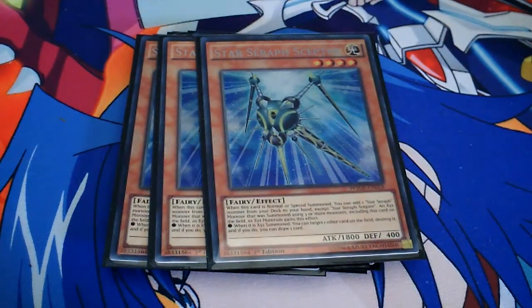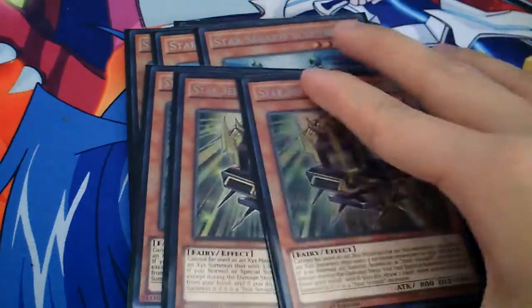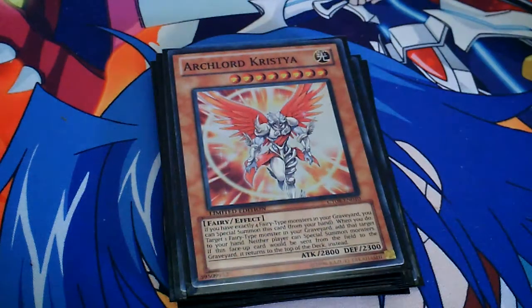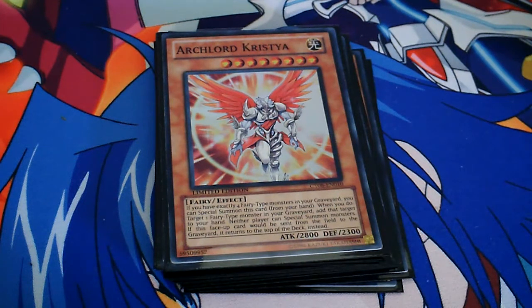I run three Scepters for Stars and three Sovereignty as well. You play three Scepters and three Sovereignty to search out — it allows you to get draw power. The tech I'm running in this deck is one Arch Lord Chrystia. You can choose to run it if you can't find it at locals. Chrystia allows you to lock out plays later on in the game, but playing it first turn isn't a good idea because it opens up doors to Raigeki and other traps — unless you have Herald on the field first turn.